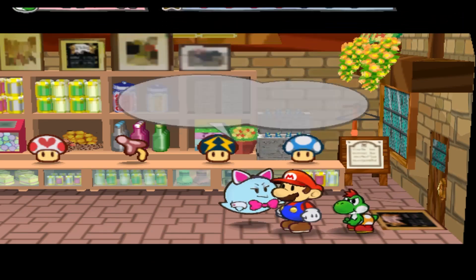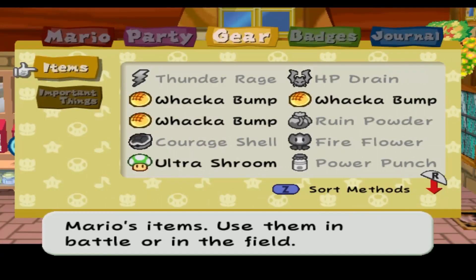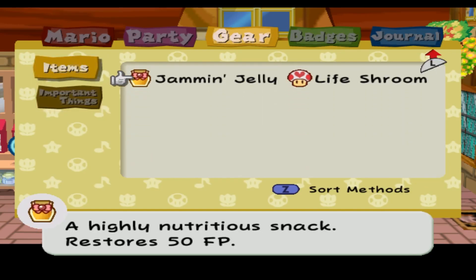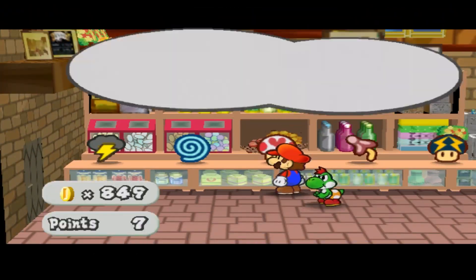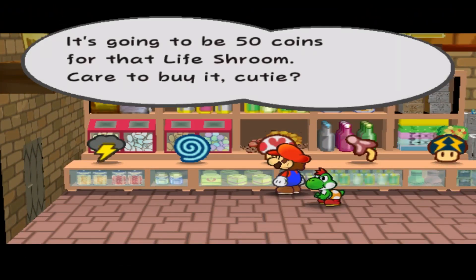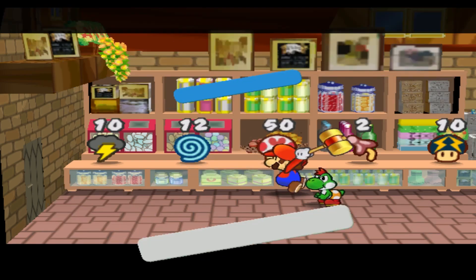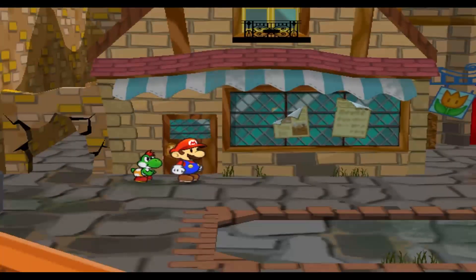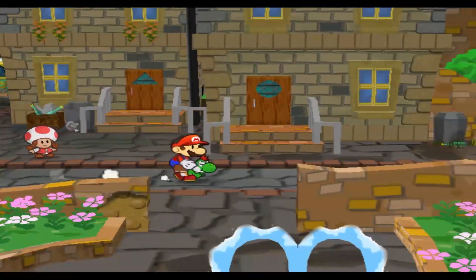Last thing to do is just check. I will buy two more. There we go. That's a nice amount of space opened up — not in my inventory, but in my wallet. I have more room in my wallet now.